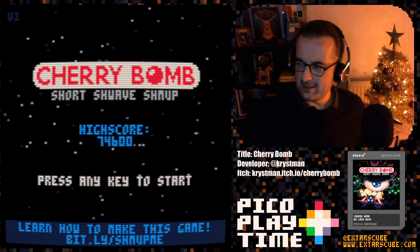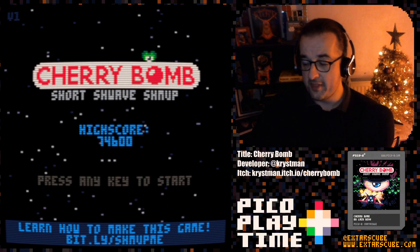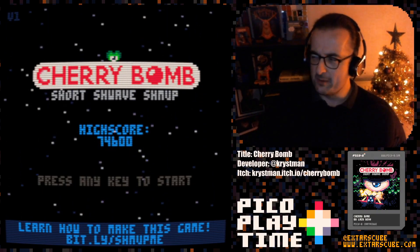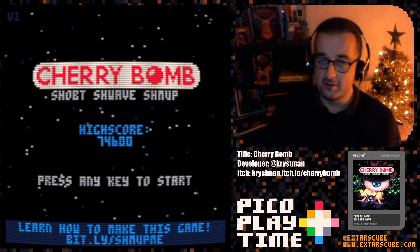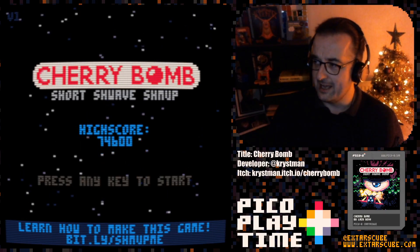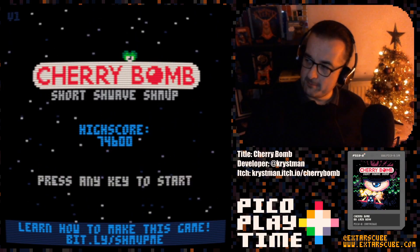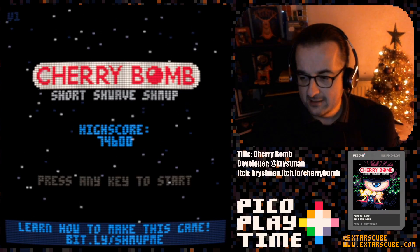Cherry Bomb by Cristman, everyone — you need to have a play of this game. It's so well made and so inspiring. I would highly recommend anyone who wants to get into making Pico 8 to start by making a shmup. That's how I made my first Pico 8 game — it's so much fun to make, so easy to make, and you can just keep adding things in without worrying about planning. If you want to get into making a Pico 8 game, this is a great place to start. Check out the link down below and make your own short shwave shmup. Thank you very much for watching, go check out Cristman on the various socials. Cheers for watching — happy Christmas!